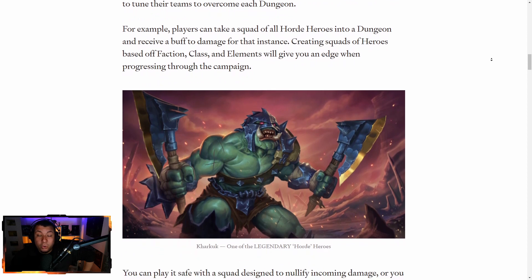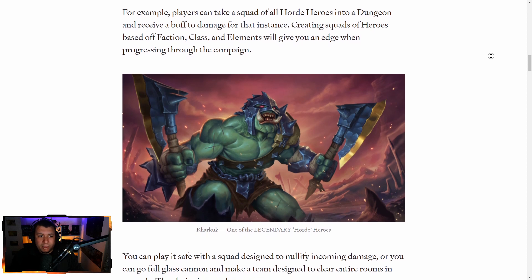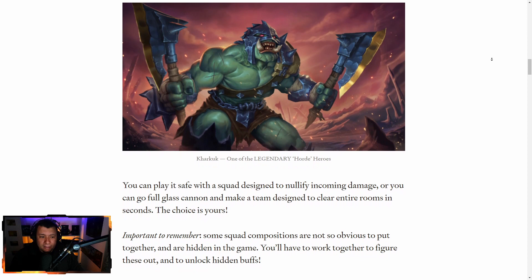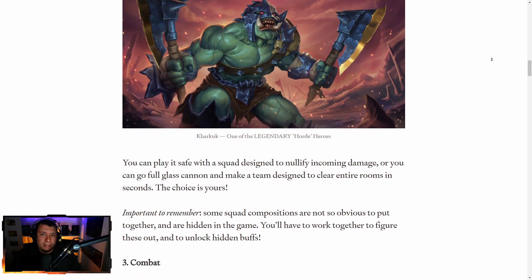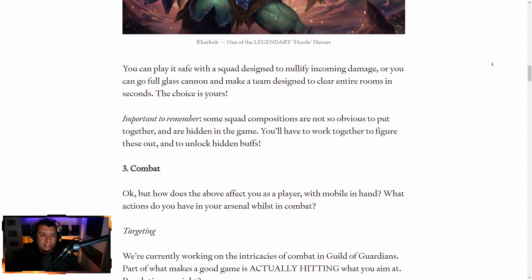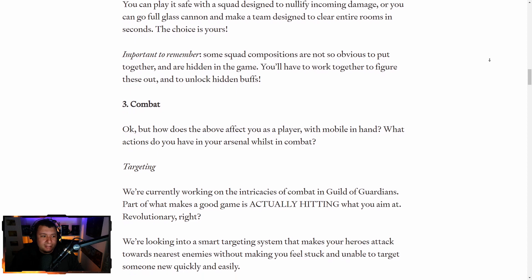For example, players can take a squad of all horde heroes. There are different factions — there's horde, empire, and glade. So there are three faction types of heroes. Creating squads of the same faction will give you an edge, so you get like some sort of buff. The class and elements also will give you some sort of buff if you combine them in certain ways. You're pretty much open to combine heroes however you want — you can go mostly defensive, or you can go full glass cannon. There are all sorts of different compositions, and there are hidden buffs depending on which characters you combine.